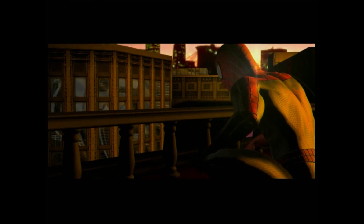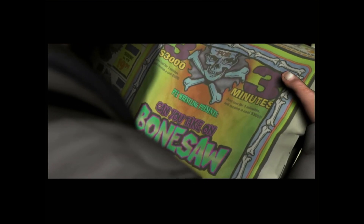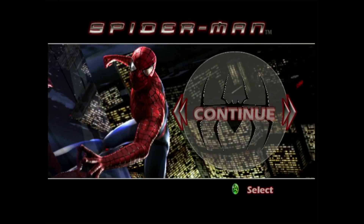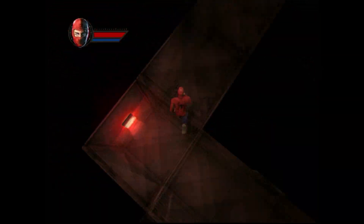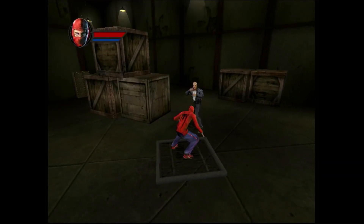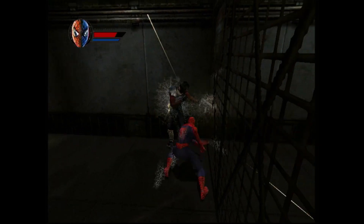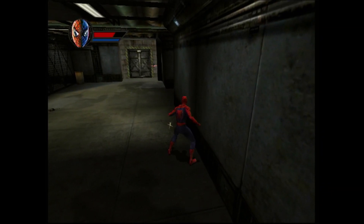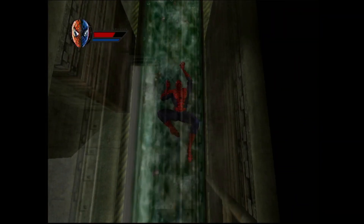Hello and welcome to Camp Xbox where we talk about all things Xbox from the original to the Series X. Today we are swinging into action with a review of Spider-Man for the original Xbox, based on the 2002 Sam Raimi film of the same name. This game dropped a little ahead of the movie's release, hitting the shelves on April 16th 2002 across all major consoles including the Xbox, which all footage was captured off of today.